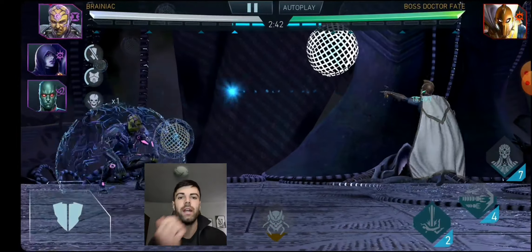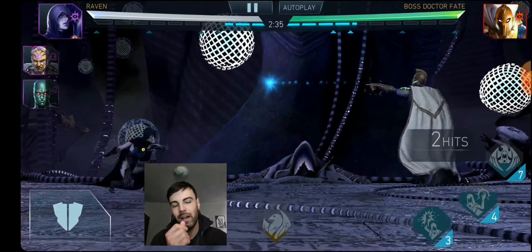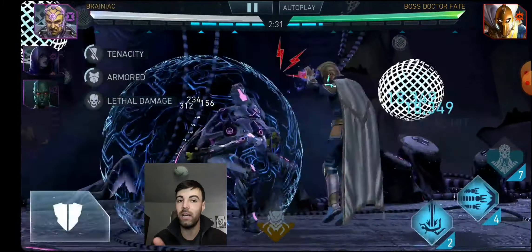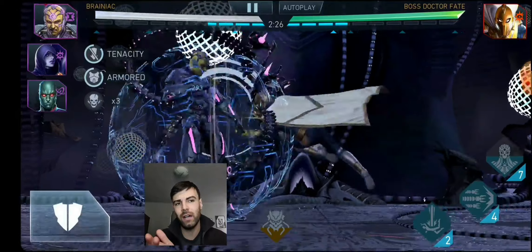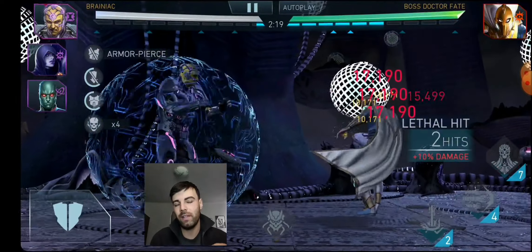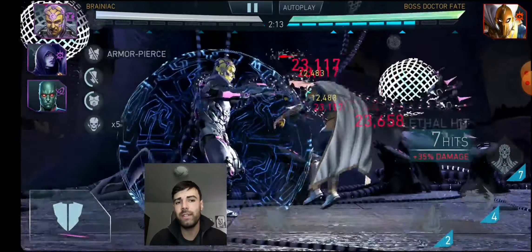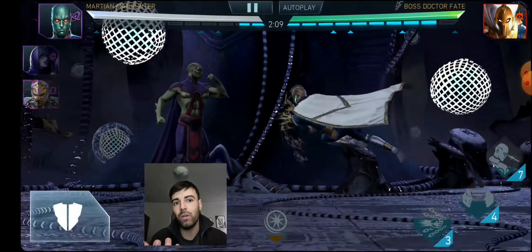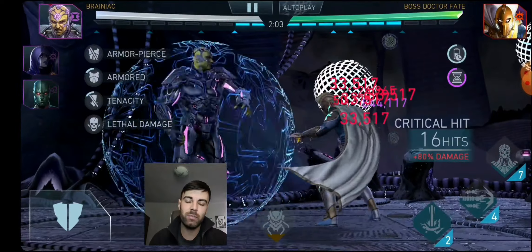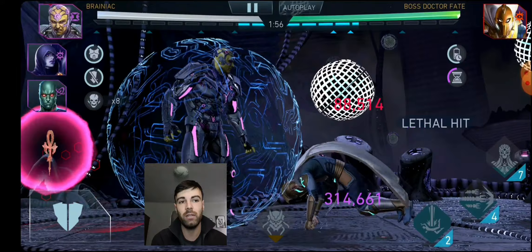I tried the same strategy I would have done with another legendary character — like Darkseid, or Collector World Superman — but on this one I didn't want to rely only on Beta Club damage. If I played the normal strategy I've done before with this specific team, the fight would have been over in seconds and I wouldn't have tested Martian Manhunter properly. Instead, I wanted specifically for this fight to try and inflict as many debuffs on the enemy as possible.